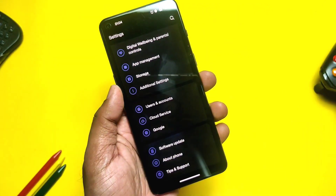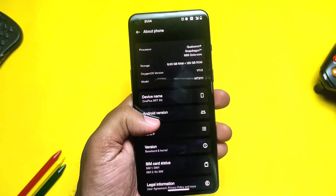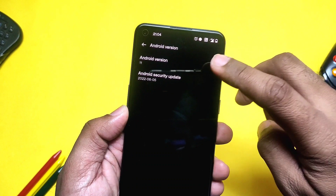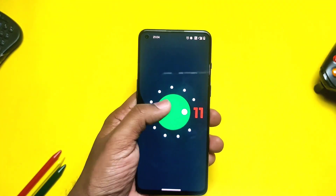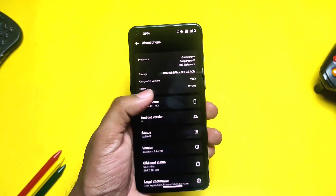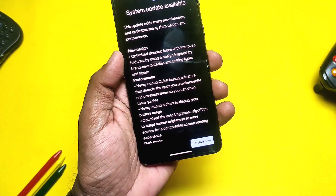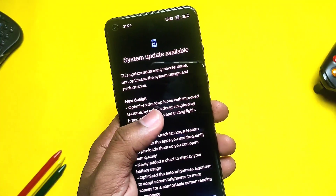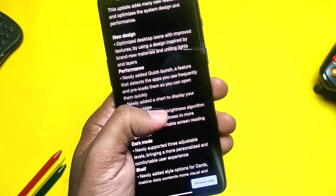Hey, what's up guys, welcome back — you are watching For a Take. I am using OxygenOS A11 on my OnePlus 9RT, but yesterday when I checked the software update, we got a new update — no beta tag — it's actually the stable OxygenOS C04 update for the OnePlus 9RT. Yes, it's finally rolling out, and it has the same huge changelog as the old OxygenOS C03 update.